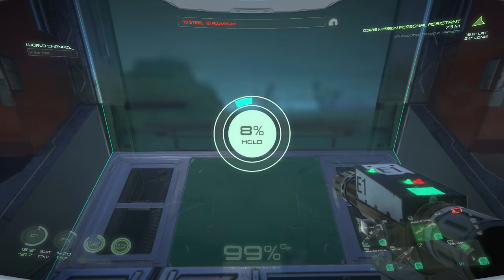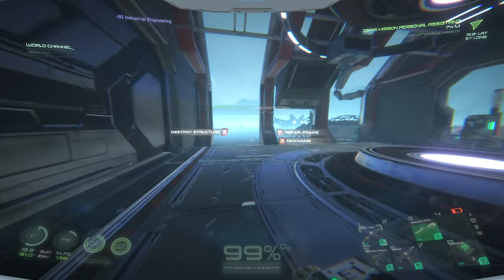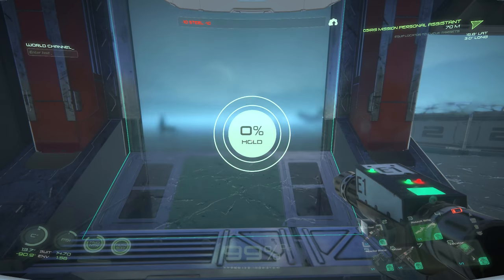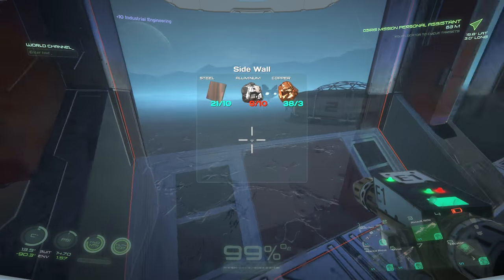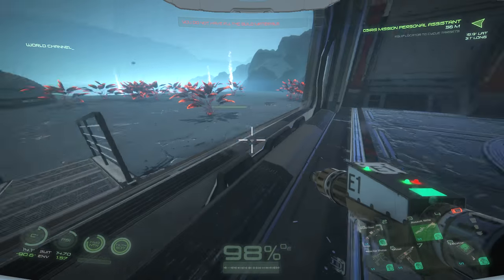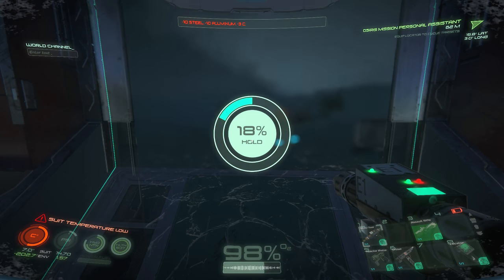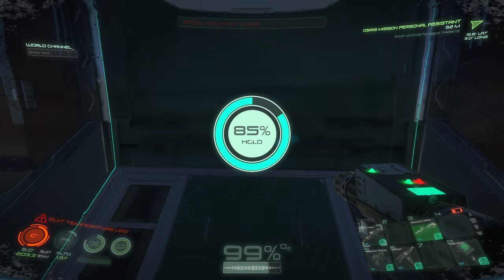I went and crafted some steel. Some of the resources I ran out of on Azeal are aluminum, gold, rubber, and plastic. I suggest you bring as much of those resources as possible because you can't find them on Azeal or craft them, and I am already running out of aluminum.